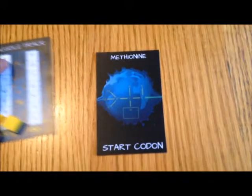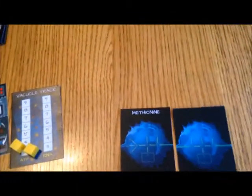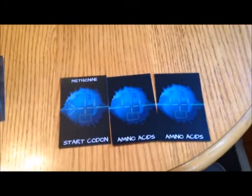Then you're going to score by paying another energy token, flipping that card face down, and essentially connecting it to your polypeptide chain — your protein chain. Your protein chain starts with the start codon card in front of every player. When they score, they will connect another card to it, then another card, and every time they flip one of these cards face down next to it, they score points. That is the whole goal.